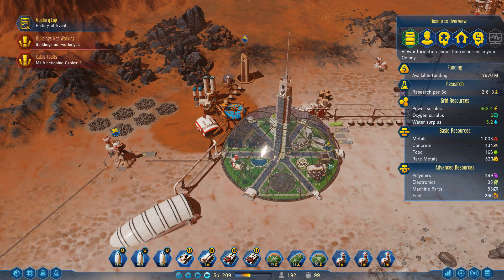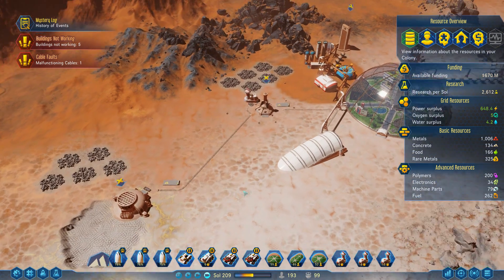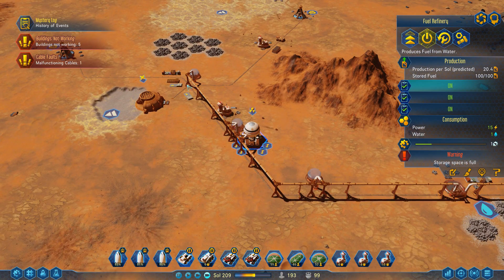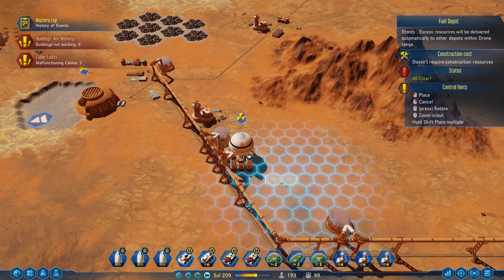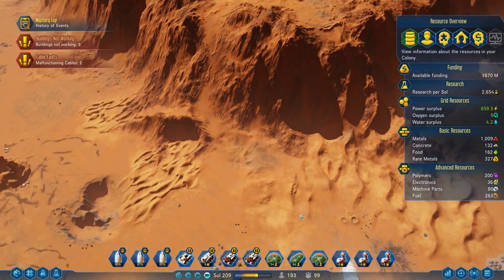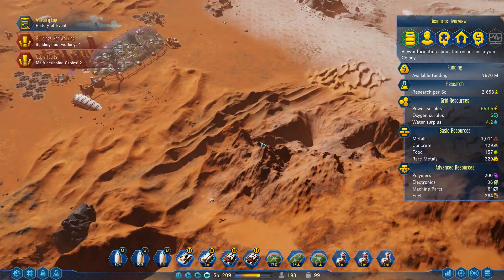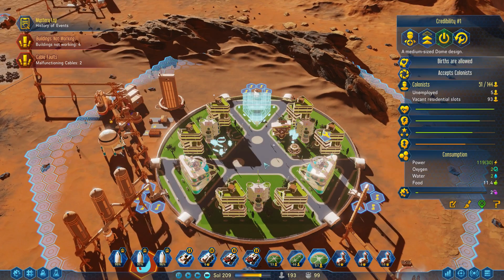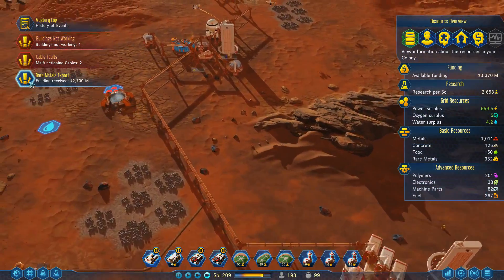We could build more fusion reactors for bonus power — I mean that wouldn't really hurt, but actually we don't have the electronics for that — not at this time. Meteor incoming. There's no sense in it just sitting stagnant like that — go ahead and put a fuel depot here. There's just so many things looking for electronics right now. There's that funding — look at that.